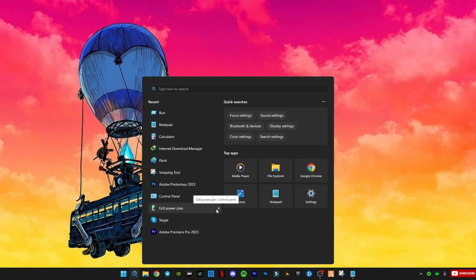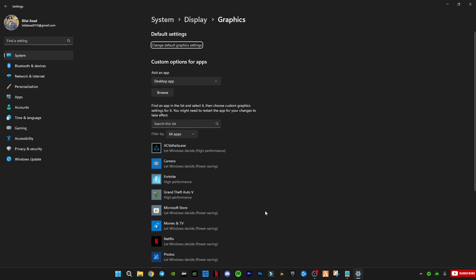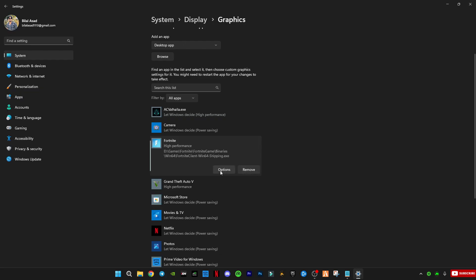After that, go to Windows Graphics Settings, select any game you want to play — like GTA 5 or FiveM — and set it to High Performance. This makes sure your graphics card is used fully when gaming.